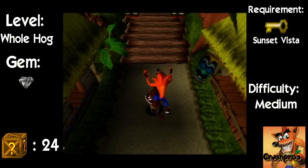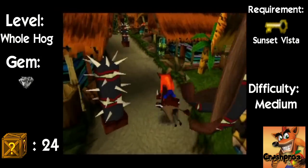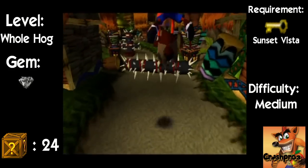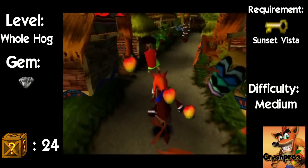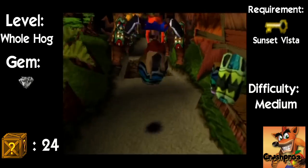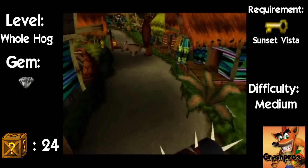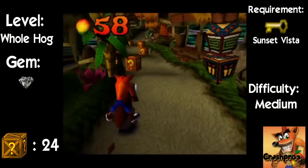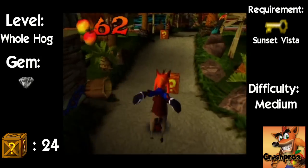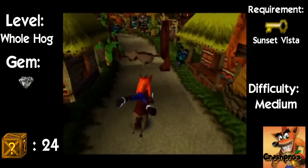Okay, this is the level you unlock for finding the key in the Scenic Vista. So, this level is pretty challenging. It's a lot more last-second decisions on where to turn, and the boxes are very extreme. But we'll get through it. Hopefully, we'll get through it.